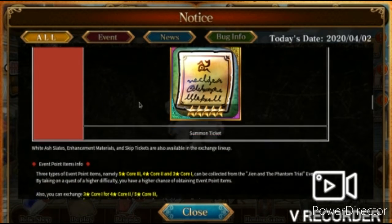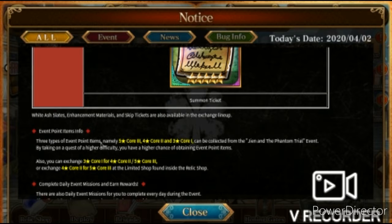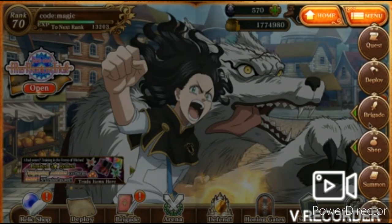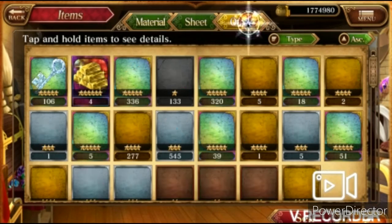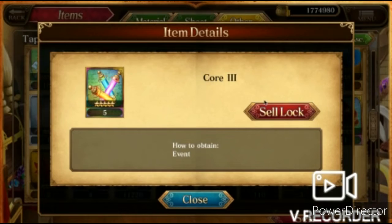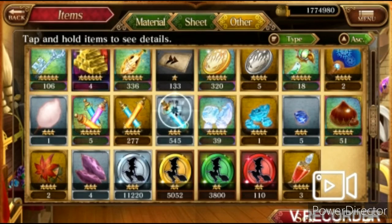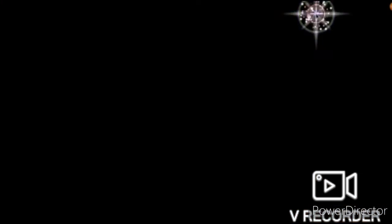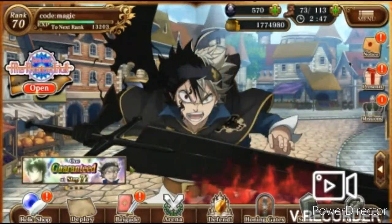There are three types of event point items: five-star Core 3, four-star Core 2, and three-star Core 1. If I go into the event items — go to Brigade, go to Items, go to Other — they should be right here. This is the five-star Core 3, Core 2, and Core 1. You obviously get those through the events like normal.